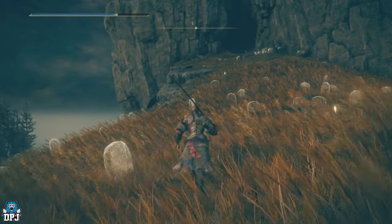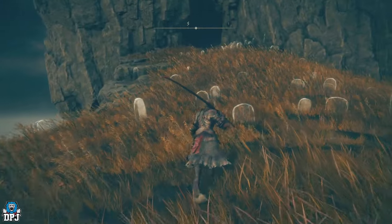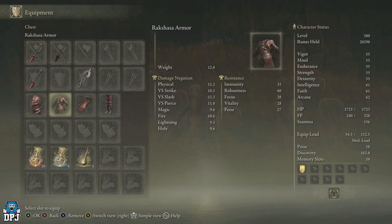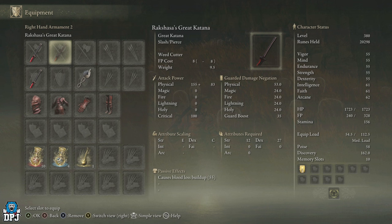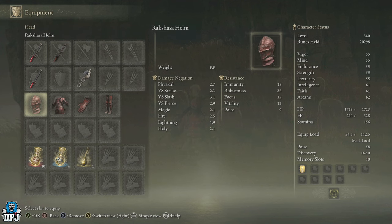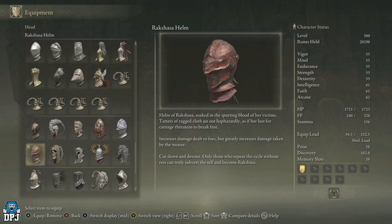The set is called Rakshasas — I believe that's how it's pronounced, I might be completely wrong. It's the Rakshasas Great Katana, and the armor is called the Rakshasar armor too. The Great Katana I knew was going to be a must because the guy I had to fight to get it was literally one-tapping or two-tapping me. It scales with strength and dexterity and causes a bloodlust buildup. The real damage boost comes from the armor — the helmet says it increases damage dealt to foes but greatly increases damage taken by the wearer.